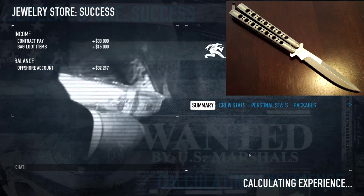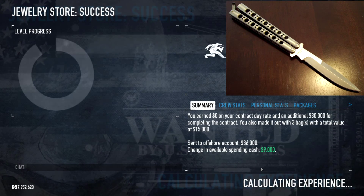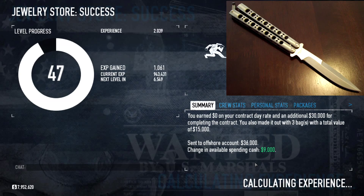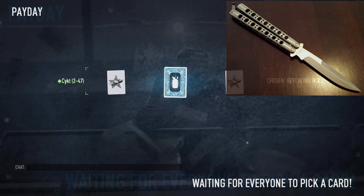I reckon it'll be pretty handy in those situations, and not only that, it's very quick to draw and fairly small as well, so it'll be easy to switch from your primary to your melee weapon. But then again, the physics of the Payday 2 dimension doesn't really equate to real life anyway, so there's no real point thinking about that. I mean, for god's sakes, we can pull out a shovel out of nowhere, right?